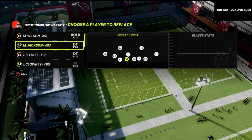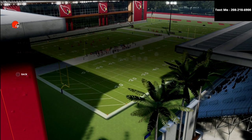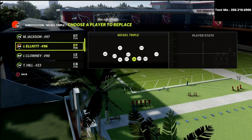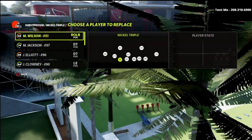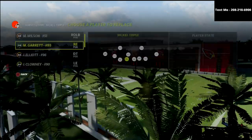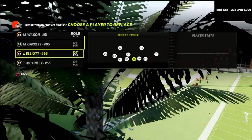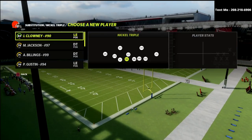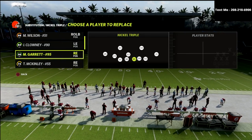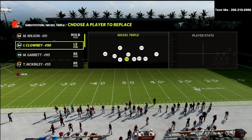What we want to do here is put safeties in our linebacker position — that's going to help us a little bit with speed. The major issue is we have to deal with a massive speed discrepancy in this game mode. So what I like to do is put defensive ends down in here. For example, Jadeveon Clowney and Myles Garrett are going to be my two defensive tackles. You mainly just need to put your fastest defensive lineman in this position.